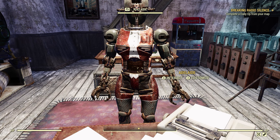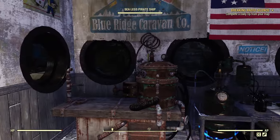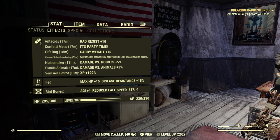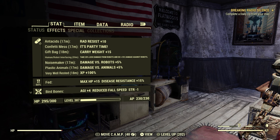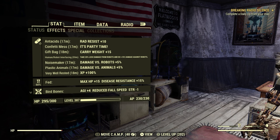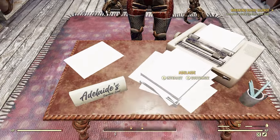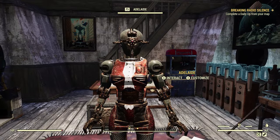I don't really get any buffs from her - at least that I know. Let's check our stats, check effects. There we go: Human-Robot Interfacing, 59 minutes. Take 25% less damage from robots and do plus 15% damage against robots. There is the human-robot interfacing buff for 60 minutes, a whole hour. So that's pretty awesome. Thanks, Adelaide.